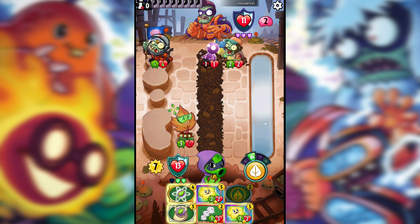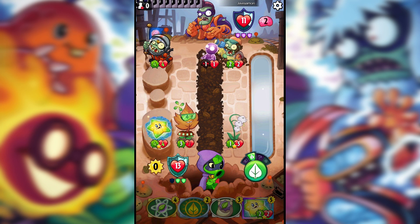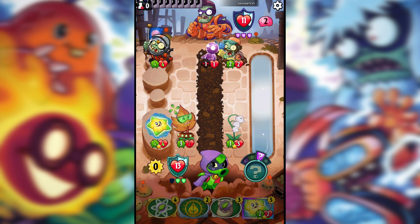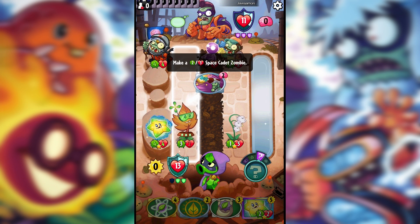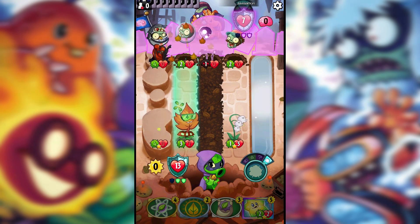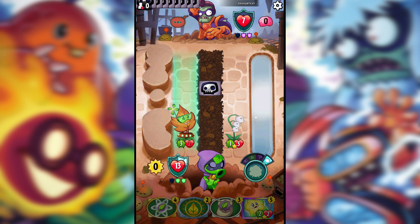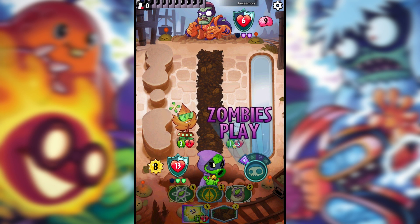We're going to lose this first Shooting Starfruit regardless. I'm going to place a Lily down, then use the Shooting Starfruit — this buffs it to a 4/4 so it does four damage in every single lane. We can use it for the Shooting Starfruit next turn as well. The Shooting Starfruit just wrecks everyone right there! I didn't catch the block — I generally have no idea.